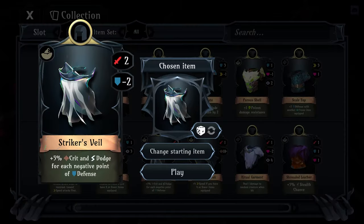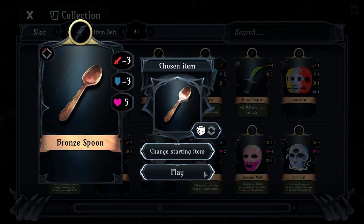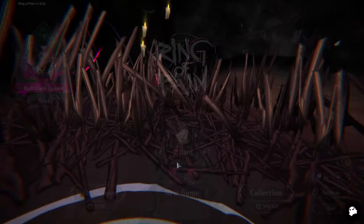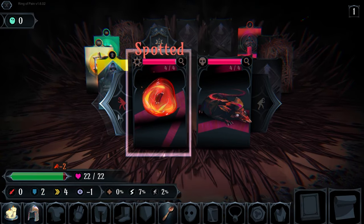We're going to keep going, and today I wanted to work on some achievements. We're going to do another spoon run. If you didn't know, the spoon gets worse each time you use it - previously it was minus two to attack and defense, now it's minus three to attack and defense. We're heading into a run starting with the spoon - and thank goodness there are items right here so we can get the fence right away.